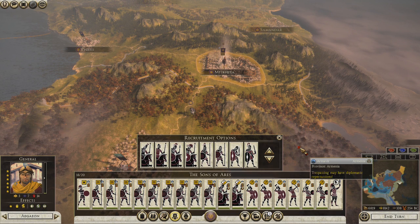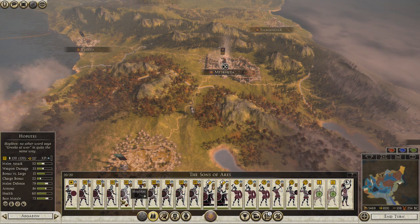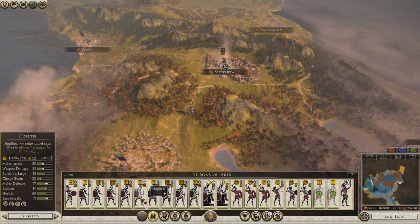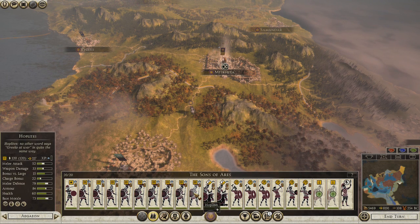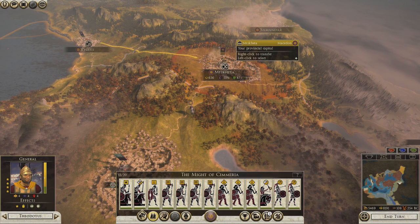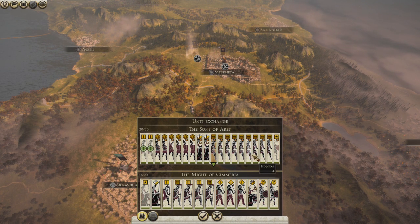I want a couple of Thorax swords. I also think I have maybe three Thorax pikes. Maybe I don't need three pikes? I wonder if I need a Shock Cav — bring a Shock Cav back in. Six Hoplites is quite a bit. So let's have this guy come here and we will give him a Hoplite and a Pike because he doesn't have any pikes.